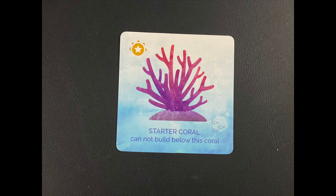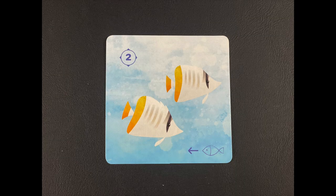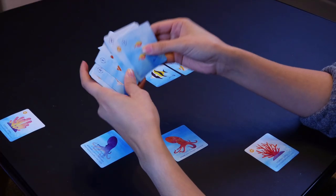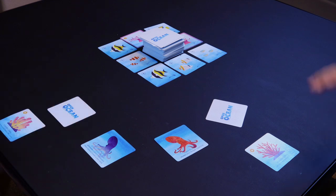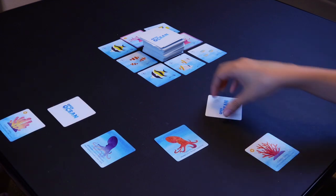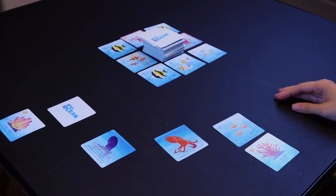Coral will attract small fish. Small fish will attract medium fish. Medium fish will attract big fish. Players will pick a card from their hand, placing it upside down.